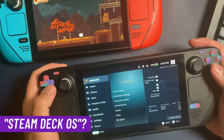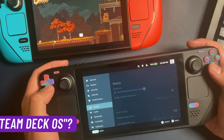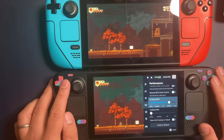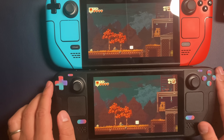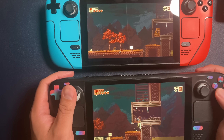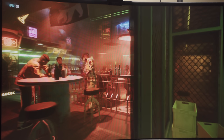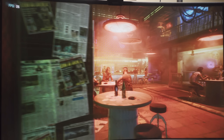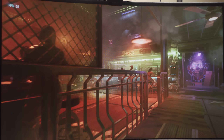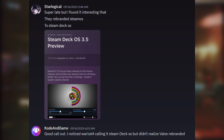That is a lot of new stuff. Interestingly, Valve called it 'Steam Deck OS 3.5' in the blog post title, while the article body refers to it as 'Steam OS 3.5.' This raises the question: is Valve preparing a fork of the OS — perhaps Steam Deck OS and Steam VR OS, or Steam Box OS? This was noticed by friend of the channel High Tech Low Life, and it does seem curious whether the name change was intentional or signals something else.